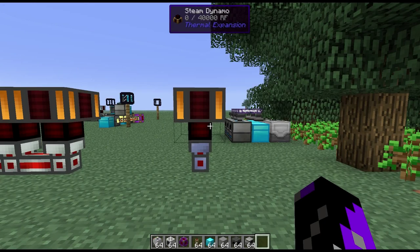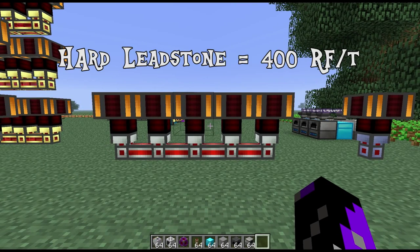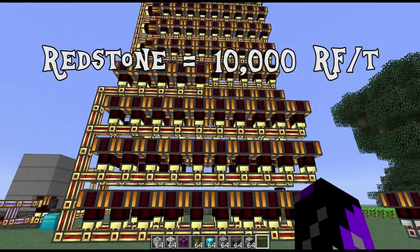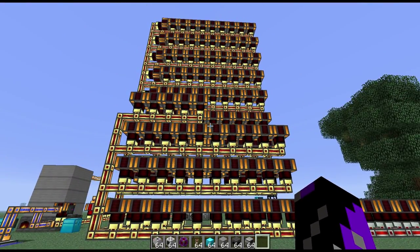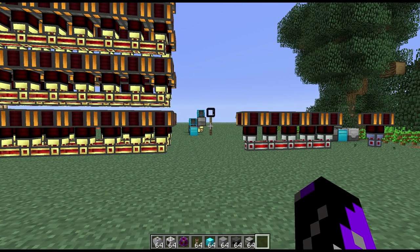Once you have your dynamos made, you'll need cable to send power to your machines. There are three different kinds: leadstone energy conduits can only support one dynamo; hardened leadstone is a little improved at five dynamos; and the classic redstone energy conduits can support 125 dynamos and are by far the most efficient. Any extra dynamos placed on a conduit past its limit are wasted and will not produce any energy.